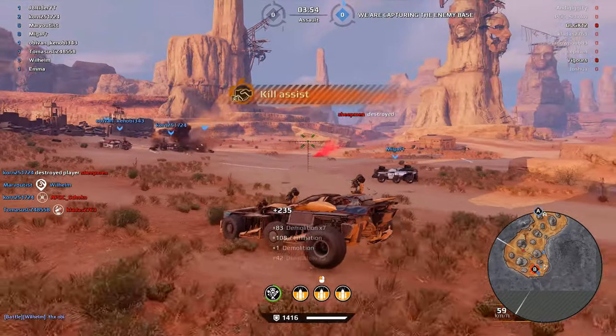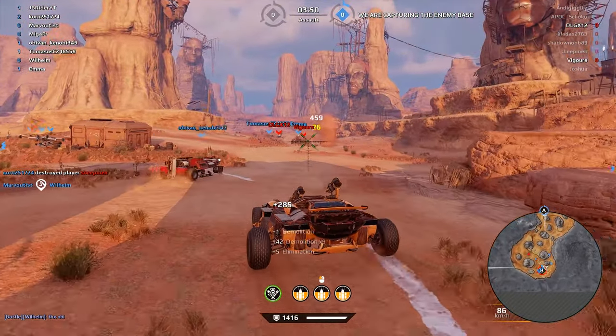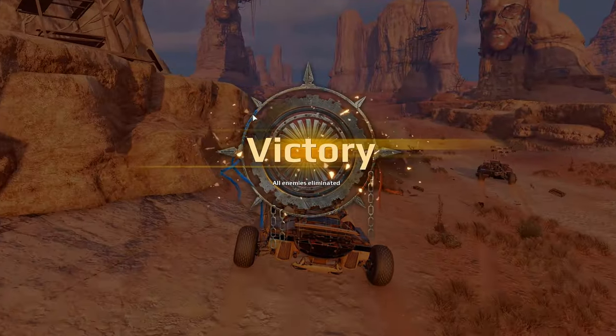I think everybody was watching the action at the base, so that's why they just stayed here for the Reaper Copter. This is a no-fly zone in Crossout — no airplanes allowed.